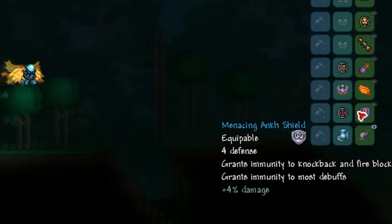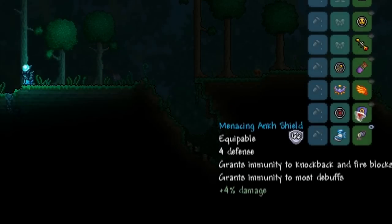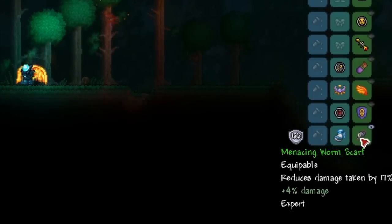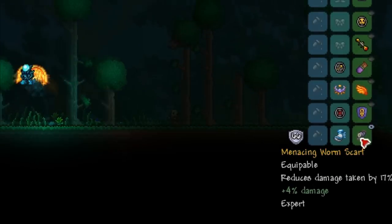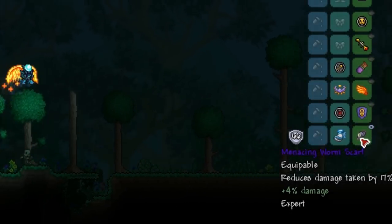The Ankh Shield provides immunity to knockback and most debuffs. Finally, in the expert mode slot I've put the Worm Scarf, because in expert mode you tend to die quite a lot and the 17% damage reduction is a great help.